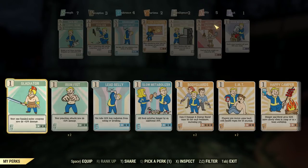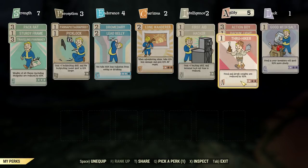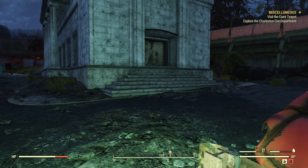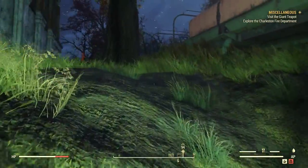In agility, we've got Action Boy — action points regenerate 45% faster. That certainly helps a lot. We've got Through Hiker so that food and drink weights are reduced by 30%. And I have Pack and Light just because it's the only other one I've got — pistols weigh 25% less. Those perks do help an awful lot for our over-encumberedness.